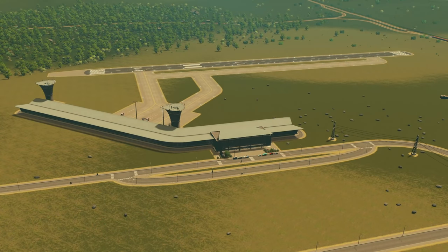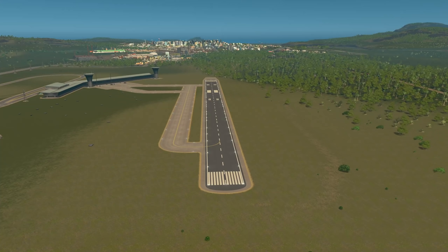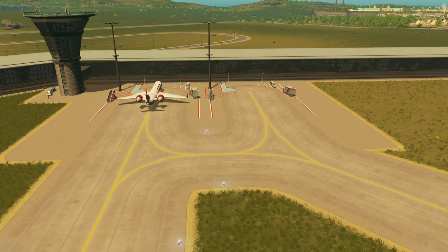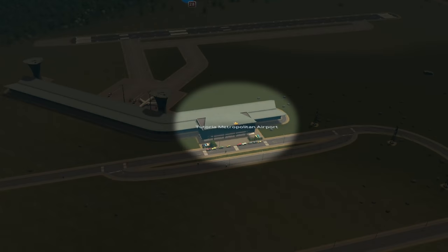In the previous video, we took an empty field and built Trittoria Metropolitan Airport. This is a basic airport with one runway, two aircraft stands, and two control towers attached to a small single-story airport terminal.